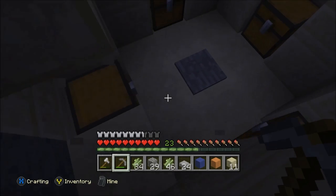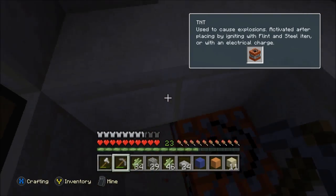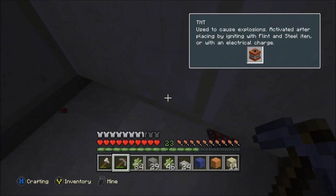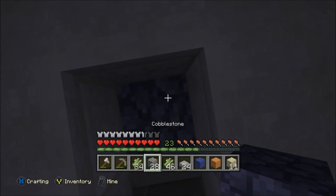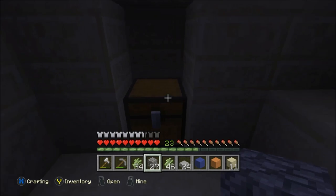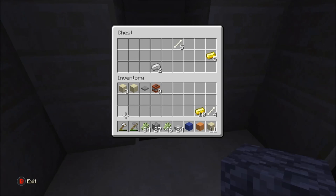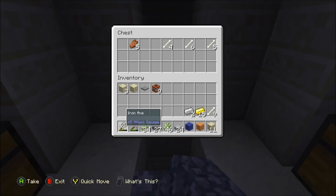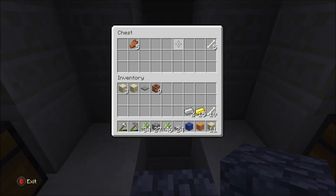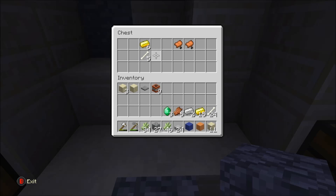I want to collect all that TNT as well — you know, good for some griefing if anyone else comes along. Let's see the first chest — bones and gold, not that bad. Iron, gold — I'll take it. Bones for the bone meal, definitely helpful. Come on, just collect it all.